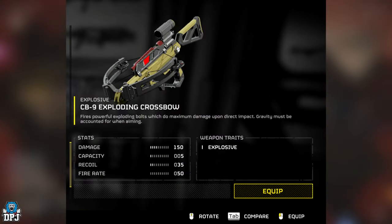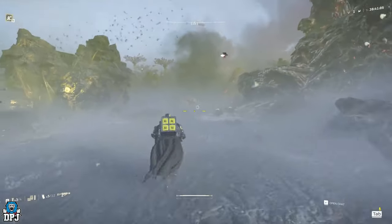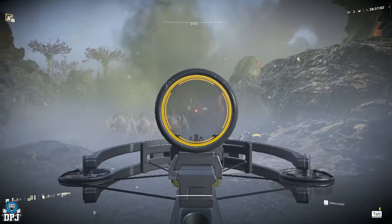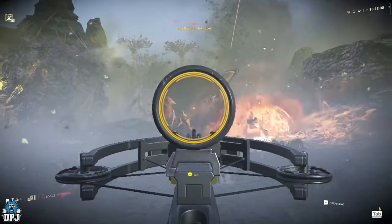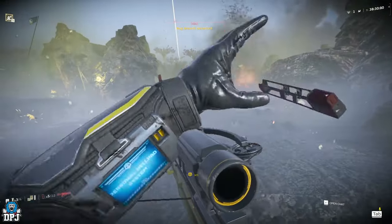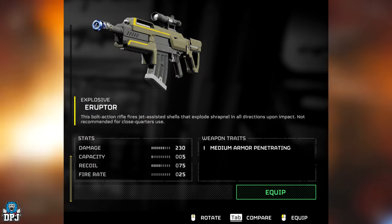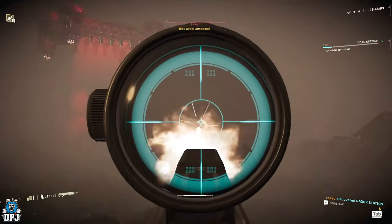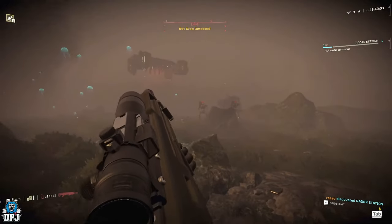Next up, we have the CB-9 Explosive Crossbow — this one we have seen in past leaks, but gameplay is on screen now. It fires powerful exploding bolts which do maximum damage upon direct impact, and gravity must be accounted for when aiming. Pretty cool. The next one is called the Eruptor — this bolt-action rifle fires jet-assisted shells that explode shrapnel in all directions upon impact. Not recommended for close-quarters use.